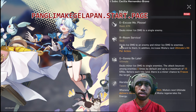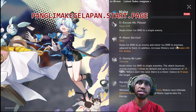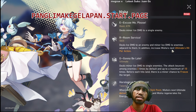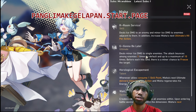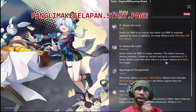Normal basic attack: deals ice damage to an enemy and minor ice damage to enemies adjacent to them. In addition, increases Misha's next ultimate hit per action. The ultimate deals minor ice damage to a single enemy, then bounces among enemies 3 times by default, and up to a maximum of 10 times.